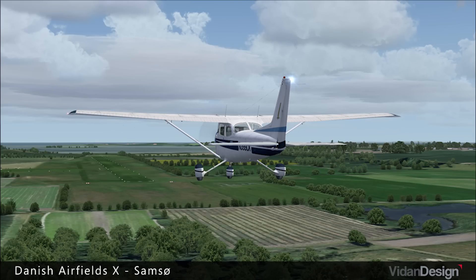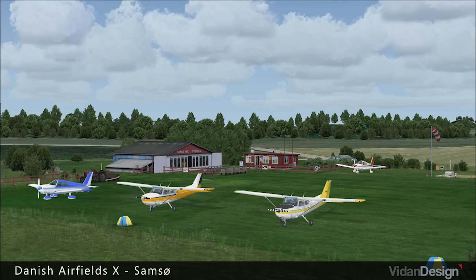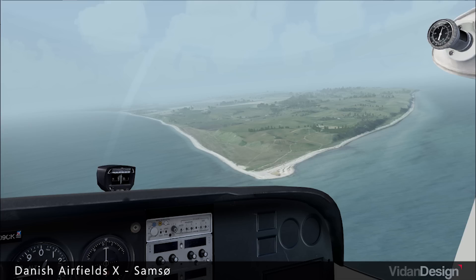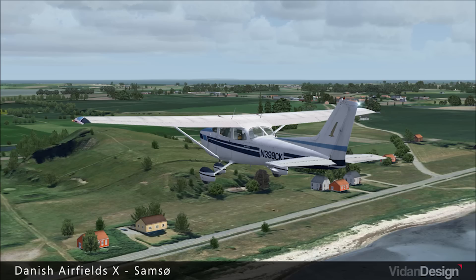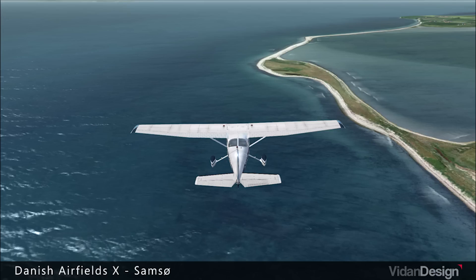Next up, Vidan Design have released Danish Airfields X Samso — highly detailed scenery of the island of Samso, which is located 15 kilometers east of Denmark, and includes Echo Kilo Sierra Sierra Airport and the nearby helipad. Also includes custom buildings, custom trees, 3D grass, key landmarks on the island, high-resolution textures, and photorealistic terrain with seasonal texturing, which being near Denmark is going to be of vital importance to look real. It's available right now for all versions of FSX and Prepar3D version 2, and will set you back 14 euros and 95 cents.